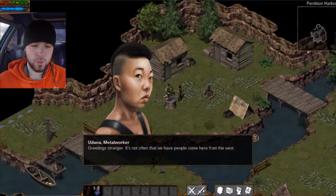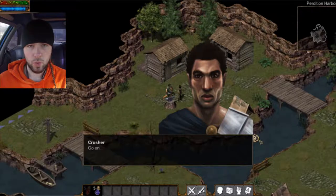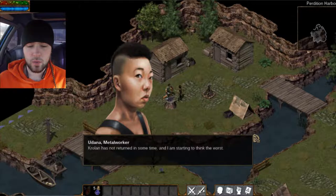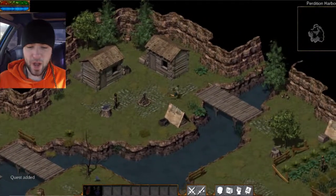Talk! Udonna Metalworker. Greetings, stranger. It's not often we have people come here from the west. I see that you're carrying a weapon. Would you be interested in helping us? One of our encampments residents, Krolin, works in the nearby mines. He supplies me with various gems that I craft into jewelry. Krolin has not returned in some time, and I am starting to think the worst. Could you please travel to the mines and look for Krolin? I will find some way to reward you for your trouble. Okay, I'll go find your Krolin, buddy! I'm not afraid of anything. I'm a strong warrior man.